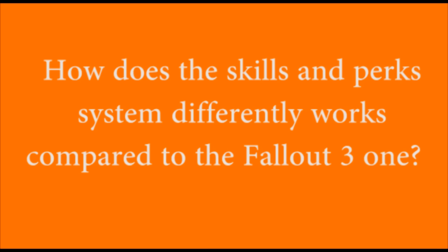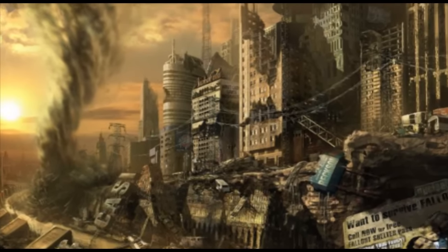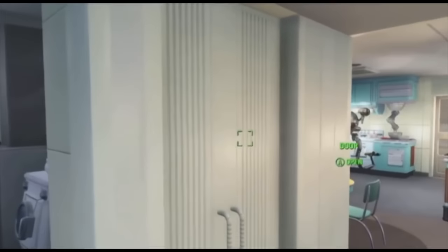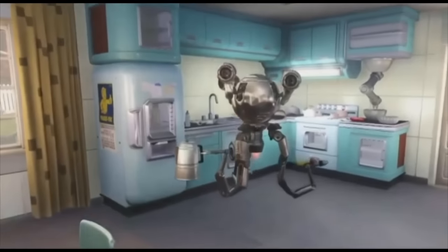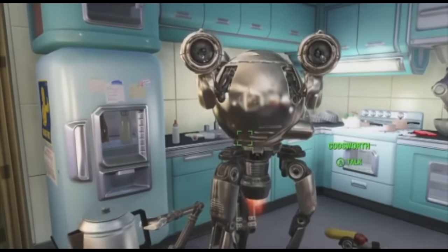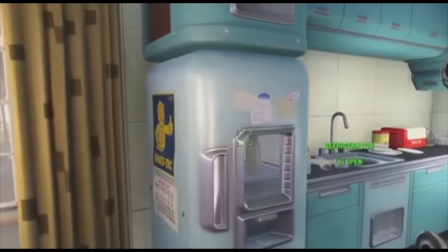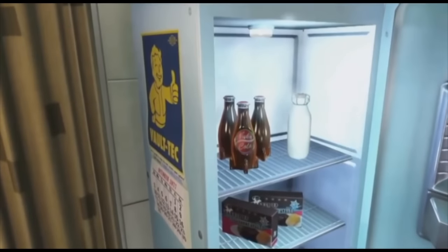How does the skill and perk system work differently compared to Fallout 3? The main character's abilities would be divided by the letters S-P-E-C-I-A-L, where S is for example Strength. Each letter has a column and every row has 10 abilities. Every level up will unlock an ability on the row, starting from the first one to reach the tenth. Every single ability then has a power percentage that is unlockable by gaining points and leveling up on the same ability.